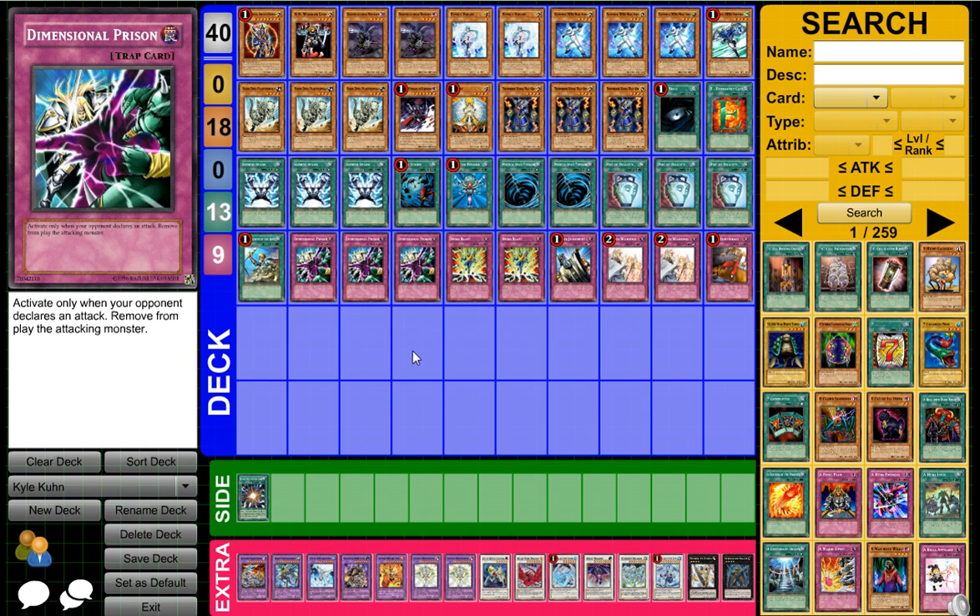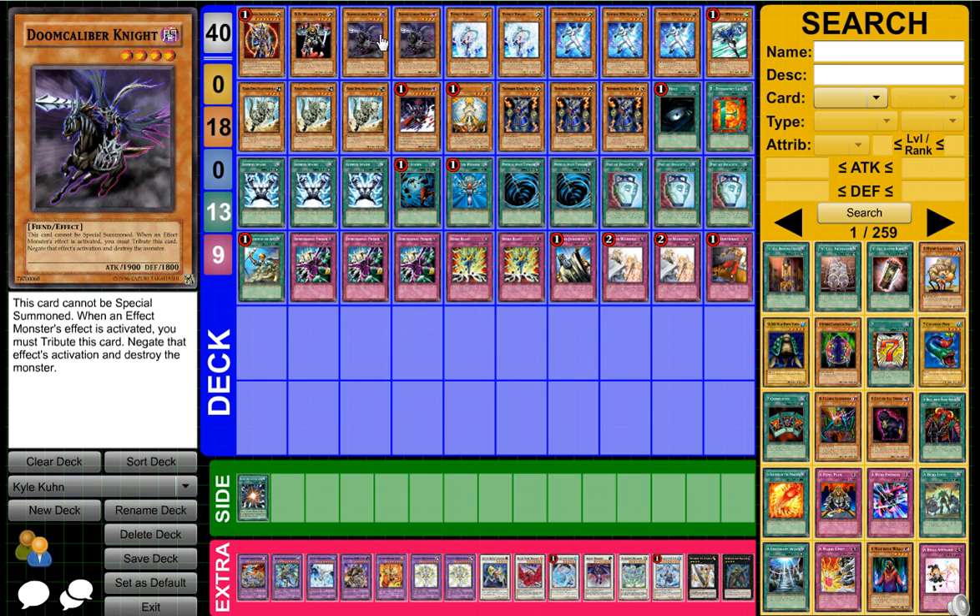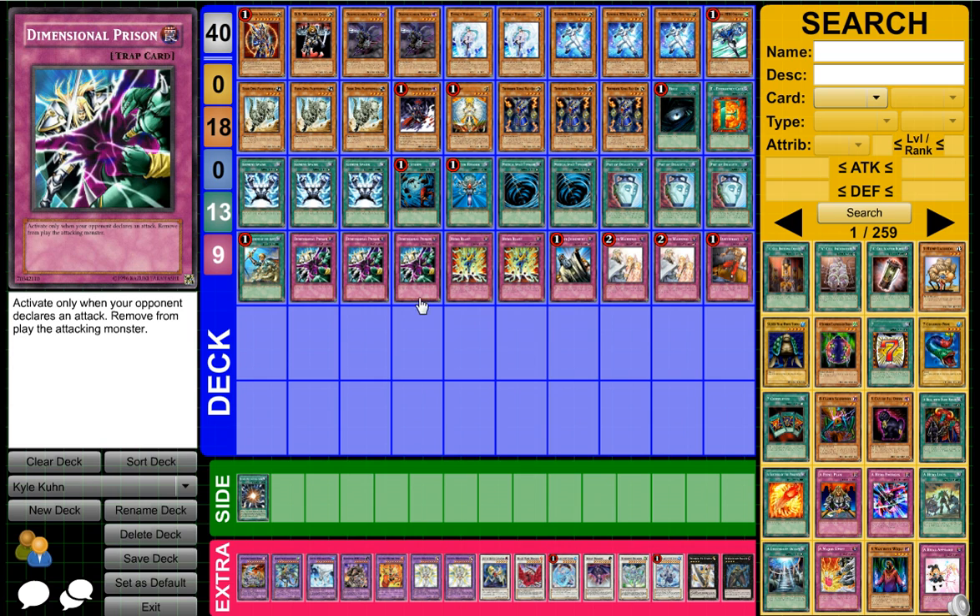Thanks for watching guys — let me know how you like this deck and if you have any suggestions. I thought the overall build was quite solid, although I'm not really a big fan of Doomcaliber Knight just because you're forced to negate it so you don't really have any options. Something like Kycoo the Ghost Destroyer is pretty darn good, but Kycoo has a maintenance cost so you can't really fit it in every deck. So this is the deck profile for Kyle Coon's Anti-Meta Variant — congratulations to him for topping. Let me know what you guys think in the comment section down below.